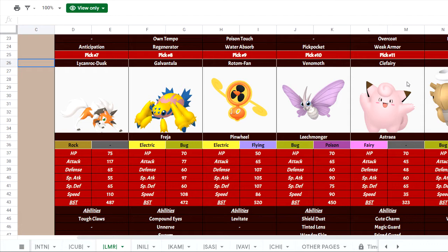Venomoth is a scary setup sweeper, knowing that it has access to Sleep Powder and Quiver Dance. Its Special Attack is base 90, but it has Tinted Lens, meaning it doubles the damage done on resisted hits. So it's really difficult to tank hits from this thing — it's always a scary Pokémon to deal with. I think we can do it. I think it also gets access to Roost, which is even scarier, so yeah, we're going to have trouble with this thing.